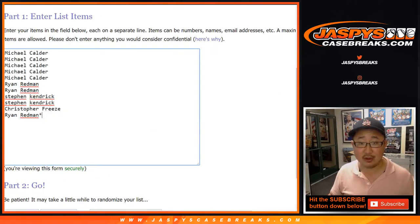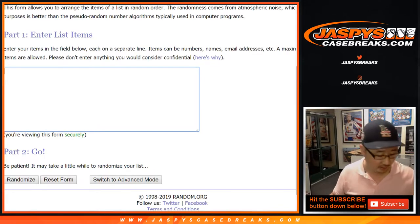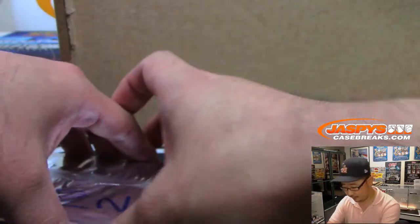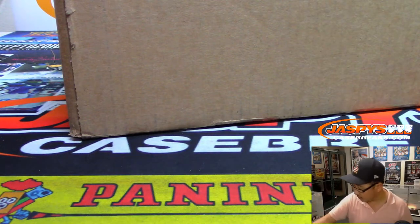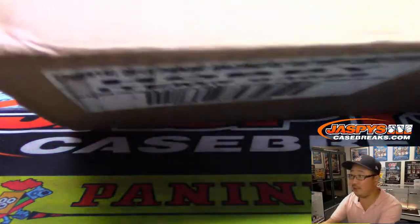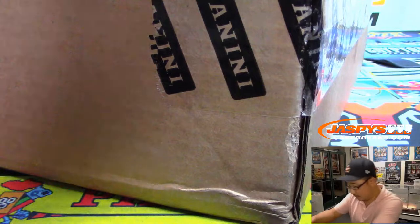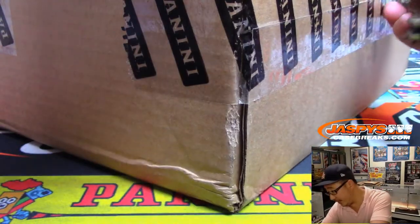So the first thing we've got to do is open up this fresh case right here and see which two boxes we're going to do. Then we'll type in all of the hits. Here are the two Father's Day eight-packs that I just numbered one and two — those we'll send sealed. There are inner cases in here too, so we'll pop open this fresh case and roll the die for the inner case and then for the two boxes.